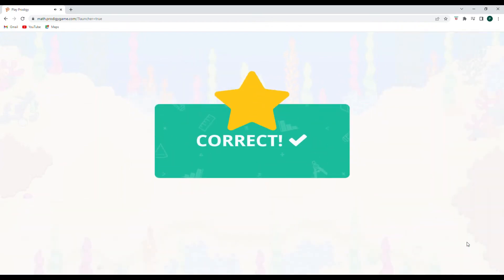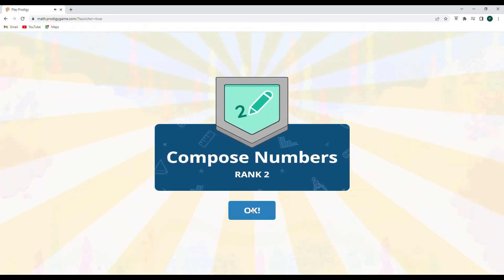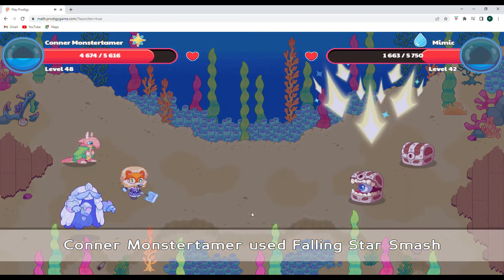Another skill has leveled up for composing numbers — way to go! And that is a rank up as well. Nice, Rank 2. That's fantastic. Good work.